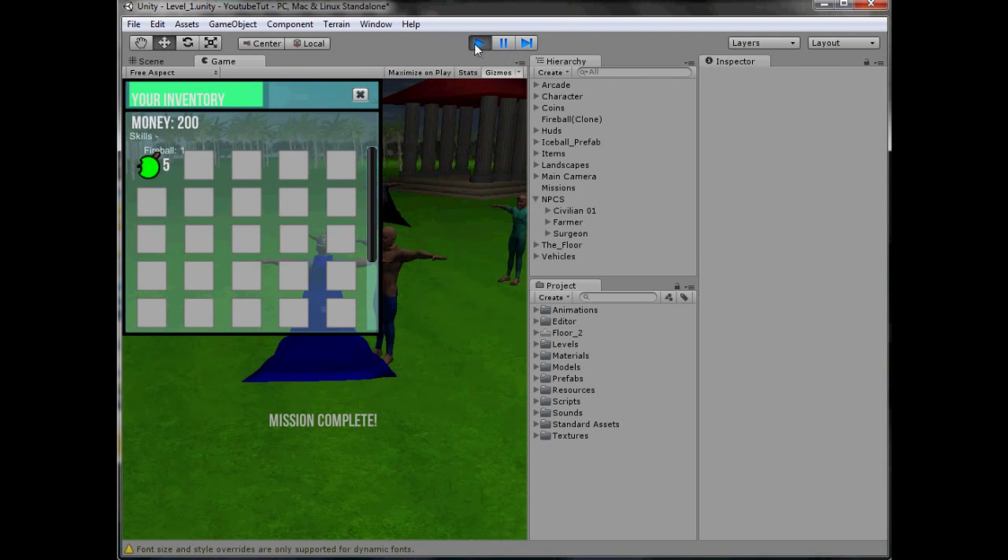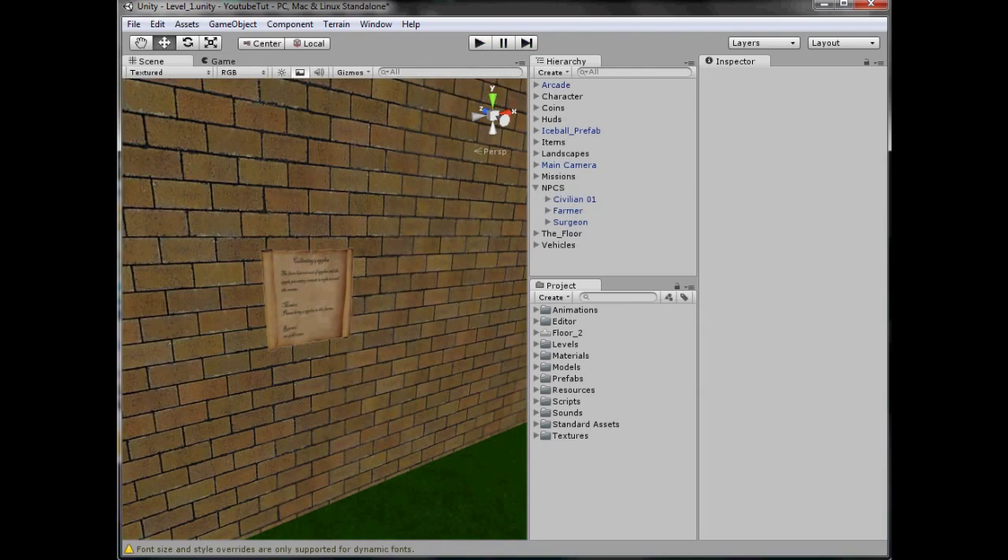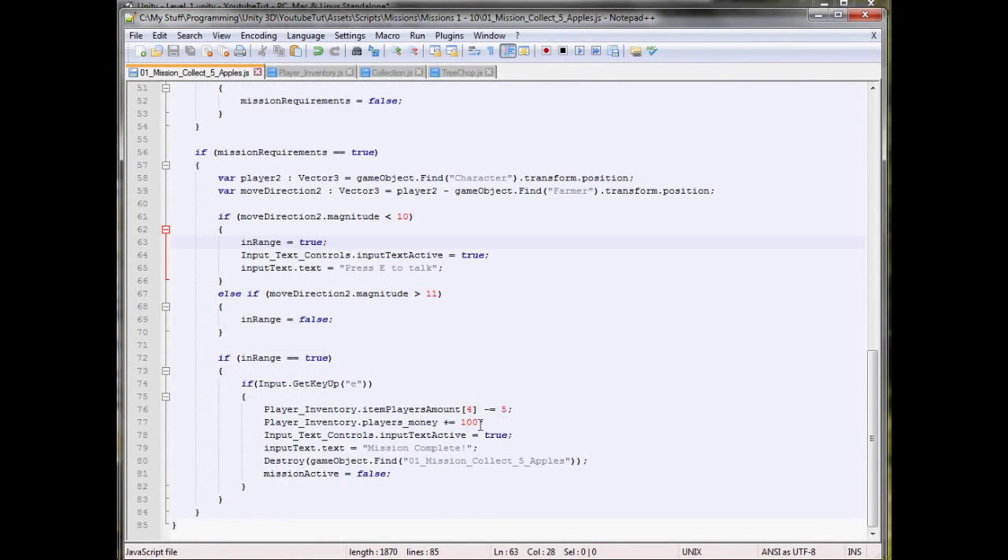It's just like that, so we have 200 money now. However, it didn't take the apples off, so we need to fix the apples as well. To start, we'll fix the apples — apples minus two, five — it should have done that.